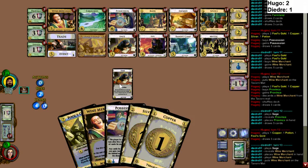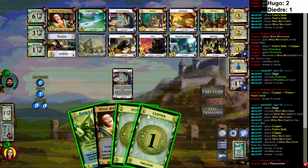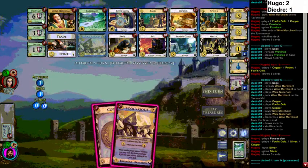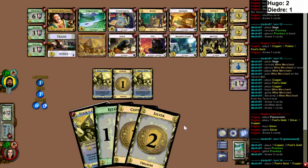Someone in chat is saying that one thing about Possession is it makes you wonder if you want to pull your Wine Merchant off the mat. I think that's true definitely when you have Possessing happening every turn. The only reason you would want to make your deck actually worse — just because you're getting possessed — is if your opponent is playing more turns with your deck than you are. That is never happening this game. I mean it literally cannot. Maybe Expand, thin down Bandit Camp — they might be able to get two per turn reliably, but your opponent will have emptied Provinces by that point. Hugo played the Possession, got the Province — so it worked out for him!